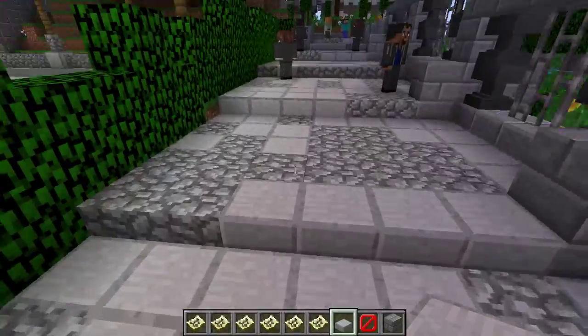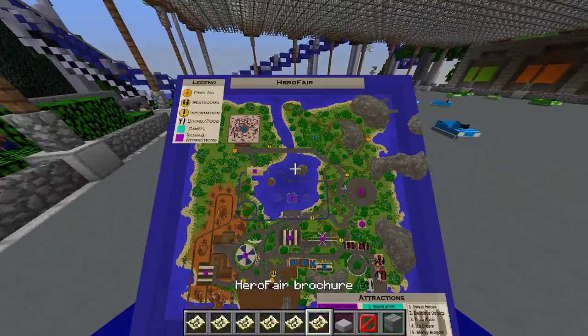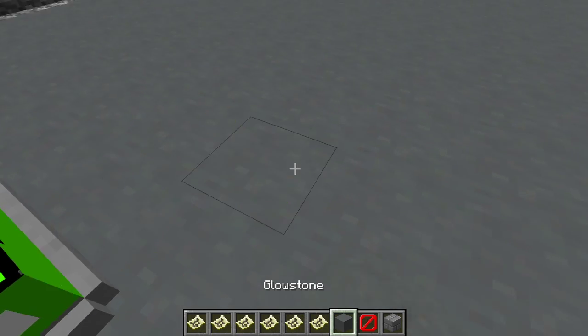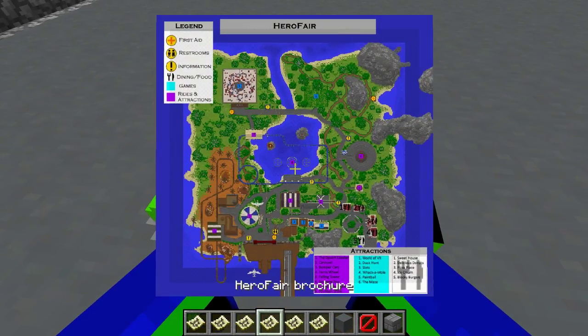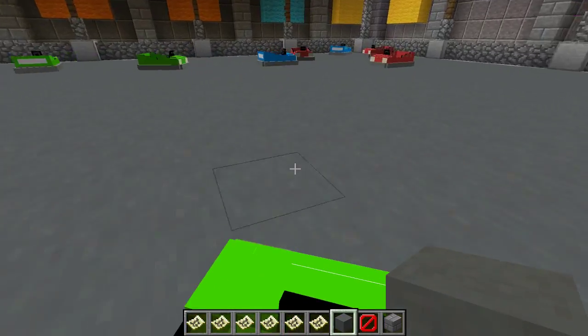I was going to do just single fences, single rows, stuff like that, but that fence design is 100% worth doing. I want to get back to that barrier. Is it glowstone? There's no one in these bumper cars, so we'll just bump them around. This guy is just changing blocks, adding blocks - it's just not that impressive on its own.